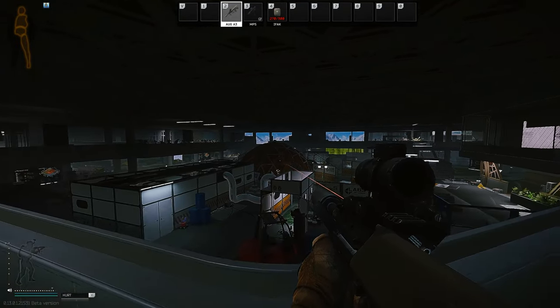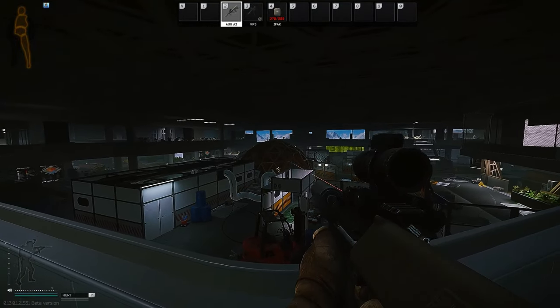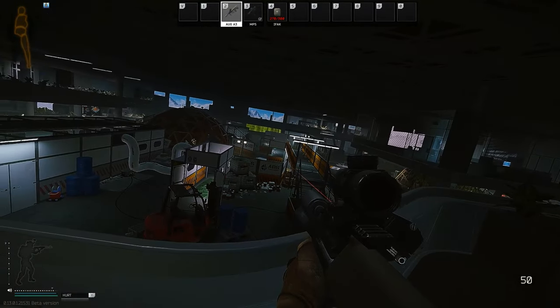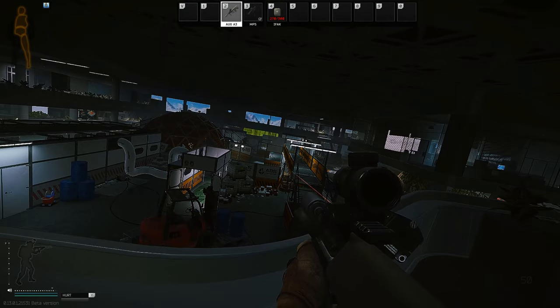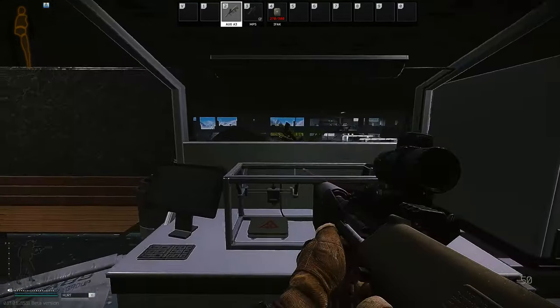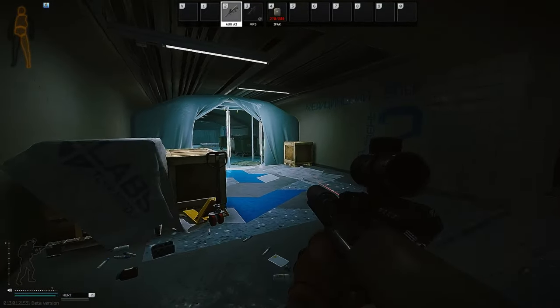The next spawn is right over here where my laser is — that is called dome. Generally in this area you can just say 'dome' and people will understand. More specifically, to the right there's a little PC and a table where the black gate guard spawns; you can say 'he's at the PC in dome' so you know which side he's on.